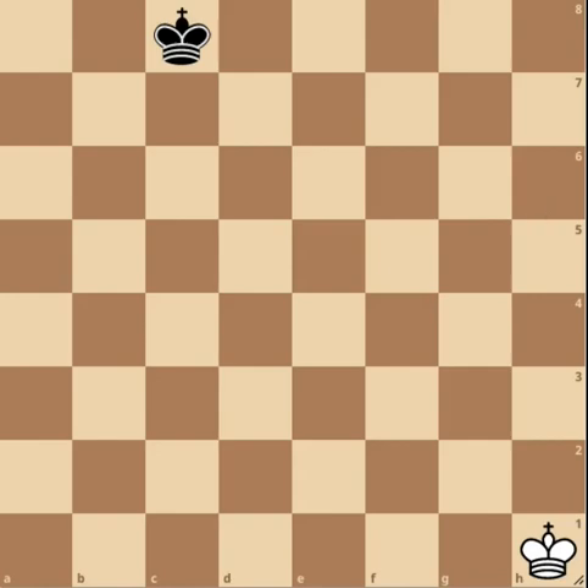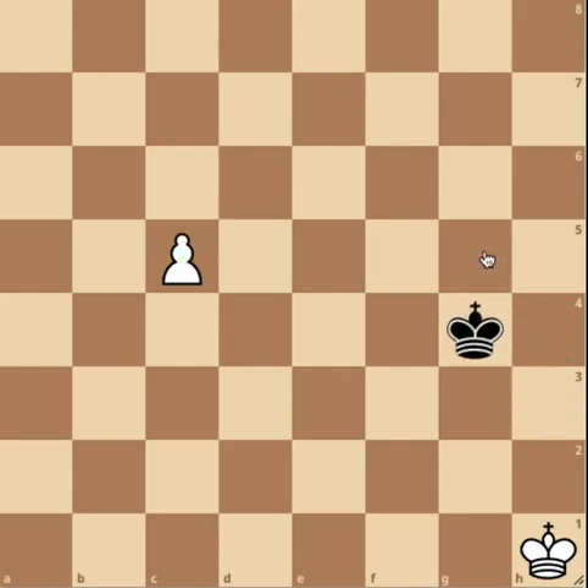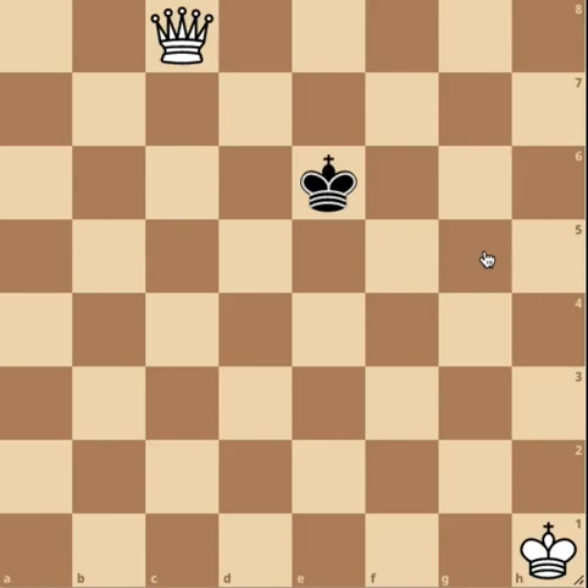Thanks to the rule of the square, it is easy to determine that in this position, white to move wins. After c5, the square has shrunk. The square is now smaller and the black king can no longer enter the square on his next turn. Therefore, king to g4 loses because after c6, king to f5, c7, king to e6, and the white pawn will promote into a queen, winning the game for white.